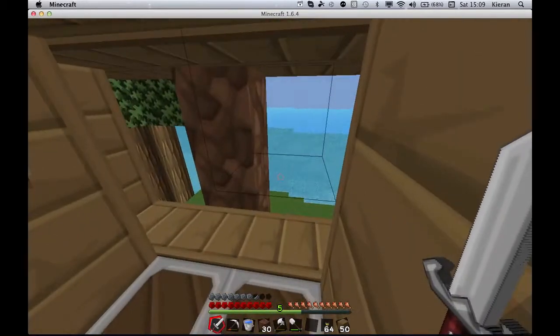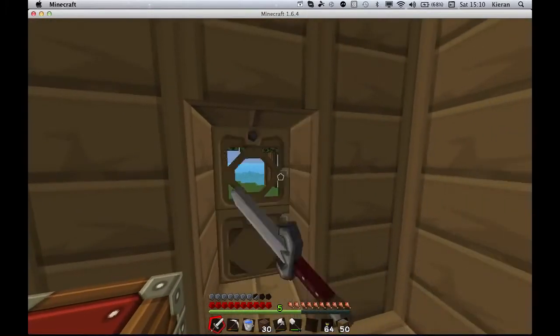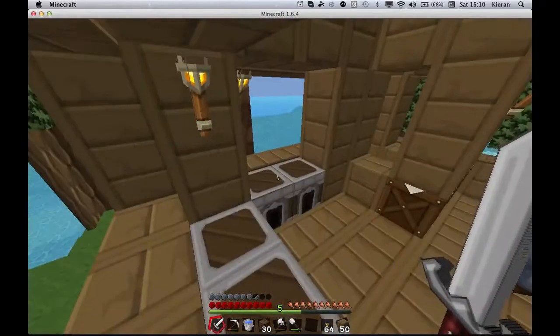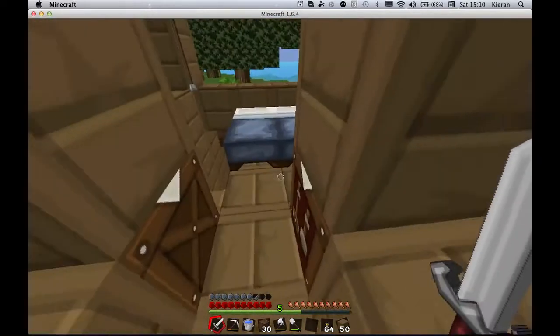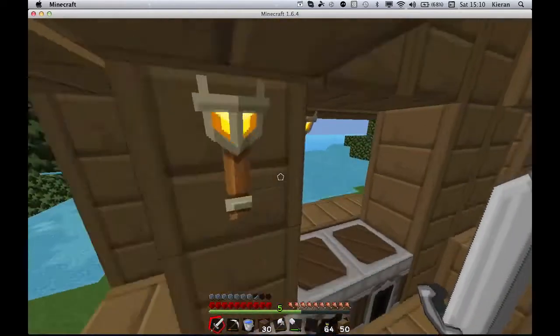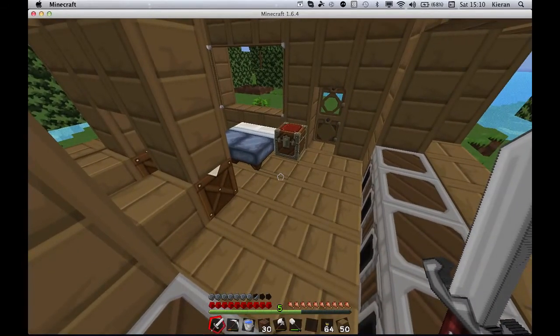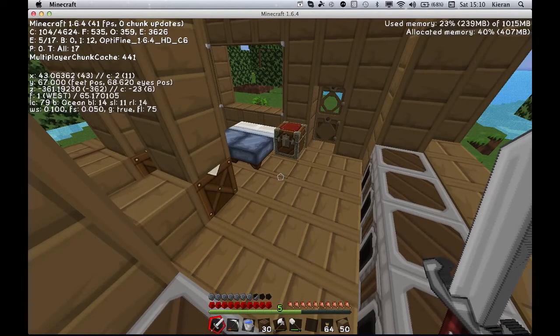Hey guys, it's the Low Project and I'm back playing some Minecraft. The new update is now on 1.7.2 or 1.7.3, I can't remember. I downloaded it and it seemed very laggy for me, so I downloaded Optifine, which gives you a lot more frames per second. I used to have about 20 frames per second, now I'm getting 51.